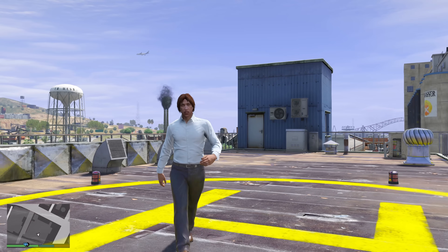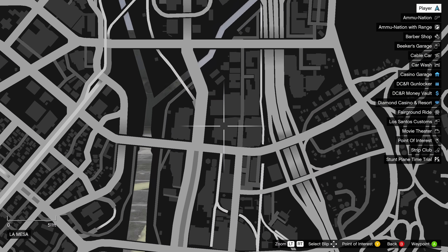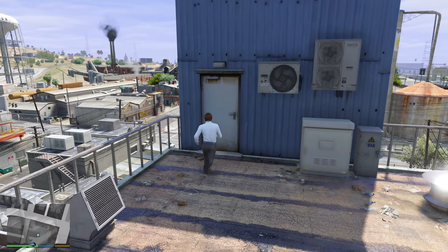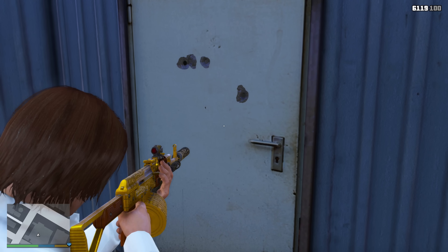I said the last location was one of the most hidden spots, but this one takes first. If you come to this location with a helicopter and land it right up here, you'd expect this to be a normal rooftop building that doesn't let you go inside. But for whatever reason, this singular room is open. And you might be wondering what this door leads to — the answer is nothing.